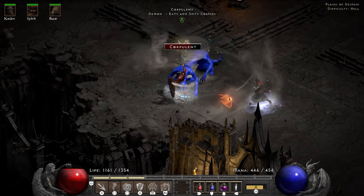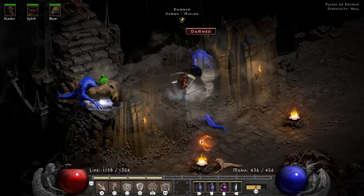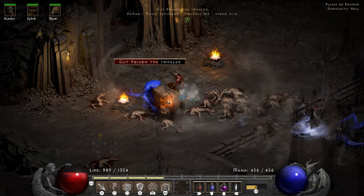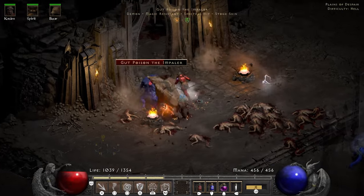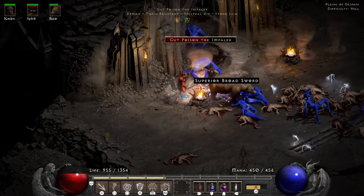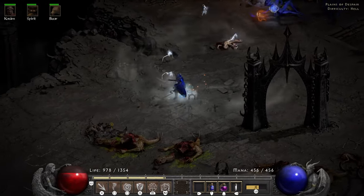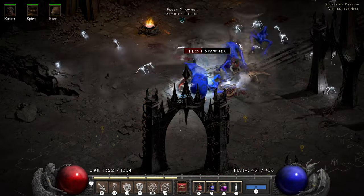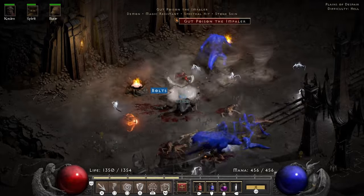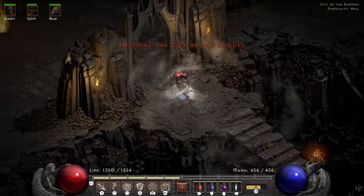I check my Lightning Resist before entering the Plains of Despair. Once on the Plains I see Corpulent, Doom Knight and a Flesh Spawner — which means there can't be any souls and the area should be free. Or at least so I thought, because getting out of there turns out to be quite the fight. The stairs are being camped hard and the unique Corpulent is just not getting the hint. I end up running back and luring them out one by one, eventually clearing everything but the 2 unique monsters — 2 physical immunes with one of them being cold immune as well. I decide to just run through the entrance while it's clear.